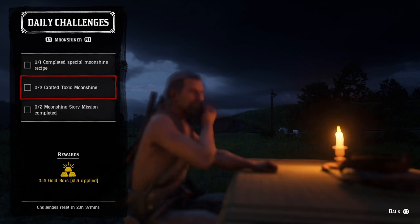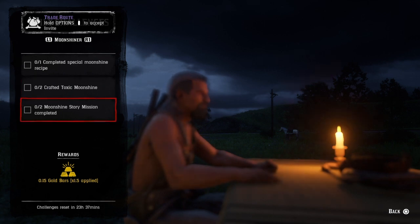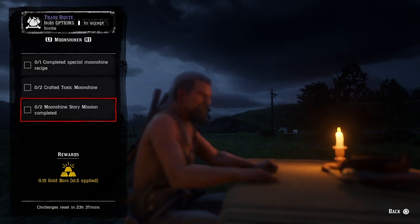Two crafted toxic moonshine: you get the toxic moonshine pamphlet from Maggie — go ahead and craft two and that challenge will be completed. If you have eight, throw two away since eight is the max. Two moonshine story missions complete: go to the bar, request a story mission, and once you do two that challenge will be completed. There is a 45-minute cooldown between each one.